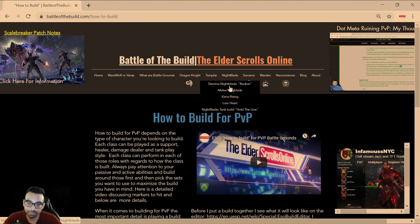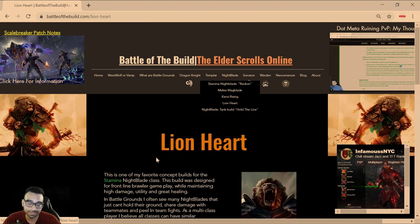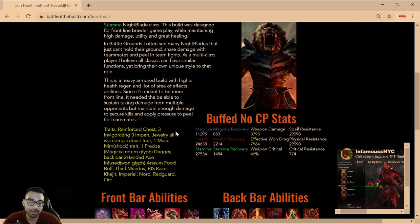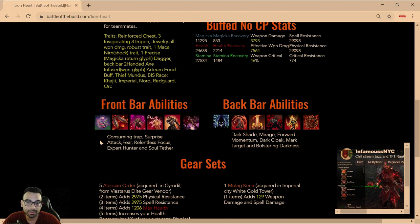This build video is about the Stamina Nightblade build called Lionheart. For this build, I recommend going Khajiit for the extra critical healing, which is really necessary in this patch, as well as the critical damage bonus. This is a heavy armor brawler build with really good damage.